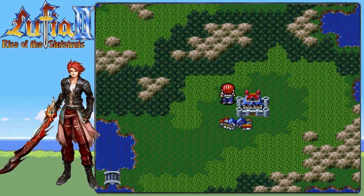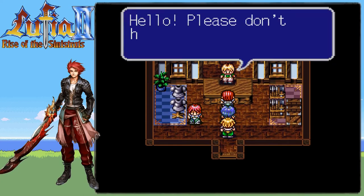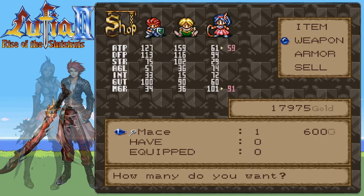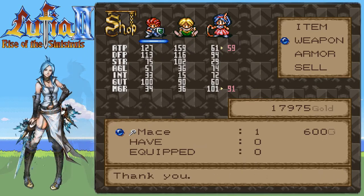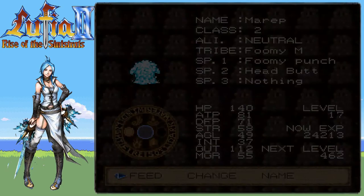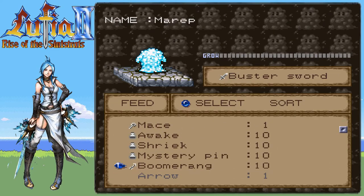I'll buy something for 600 and test it out. Here's to Blue Ankylo messing around. The cheapest will be something like a mace — I'll buy one and just buy it. Now if we go to our capsule and feed him one weapon that's 600 gold...